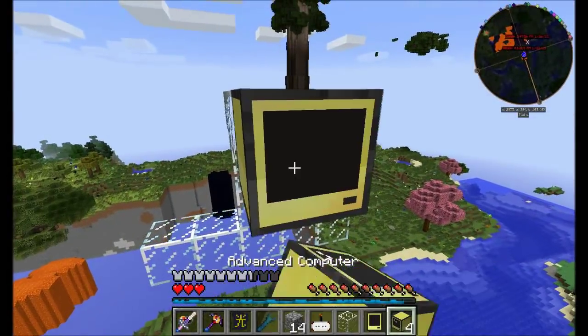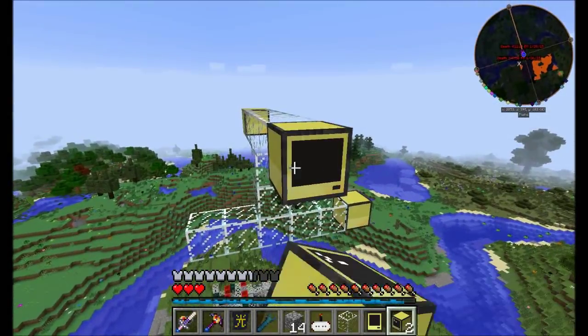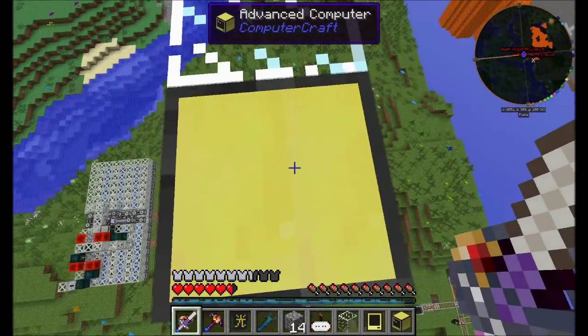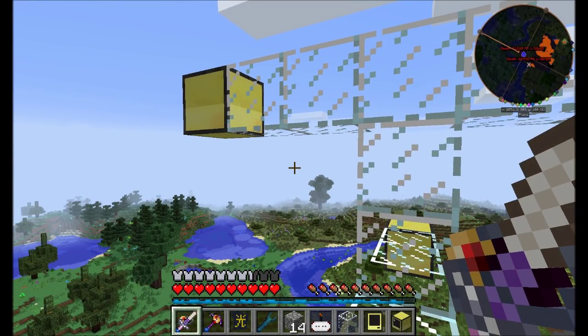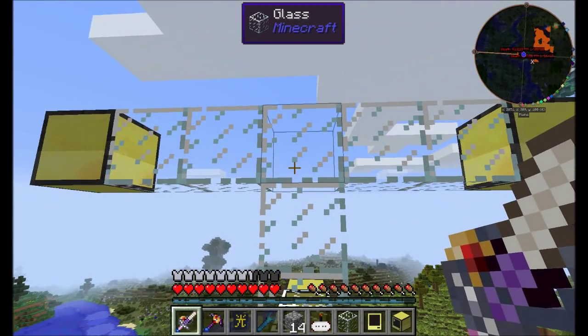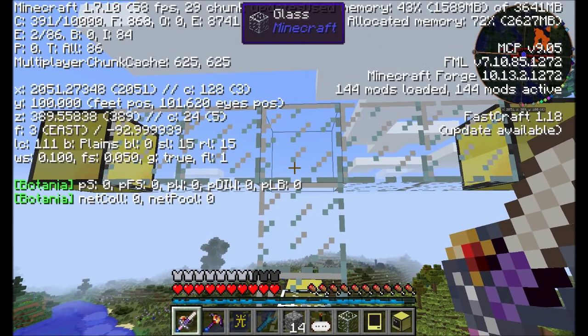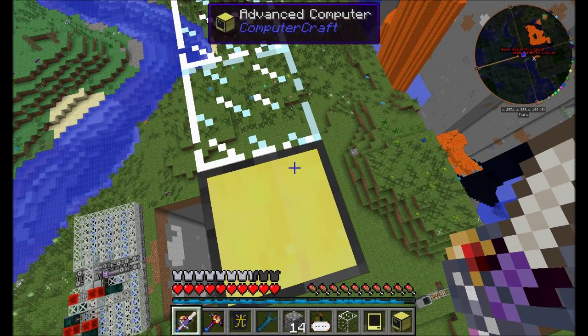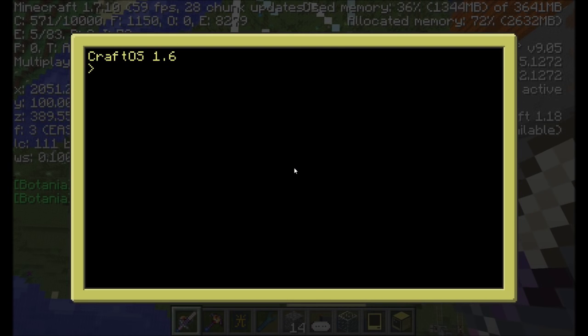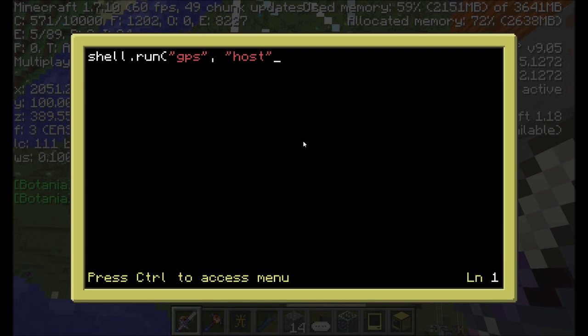I'm going to make a GPS tower. This is one of the parts of the build you'll have to do if you want to replicate it. Computers in ComputerCraft can track their coordinates in the world using a GPS tower. In order for any computer or tablet to get its XYZ position, you need four computers somewhere nearby that can broadcast their own coordinates.